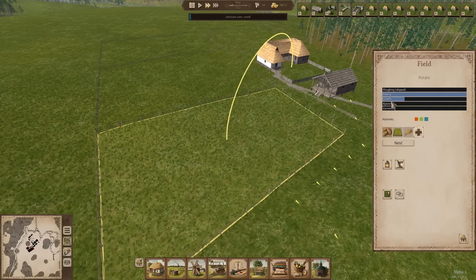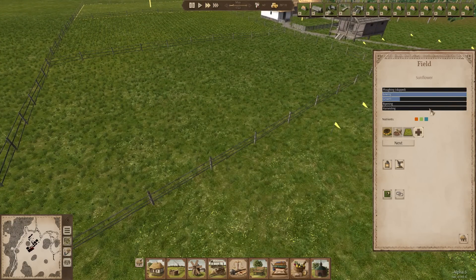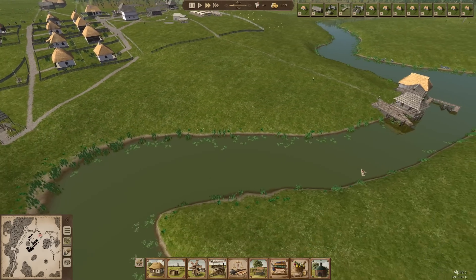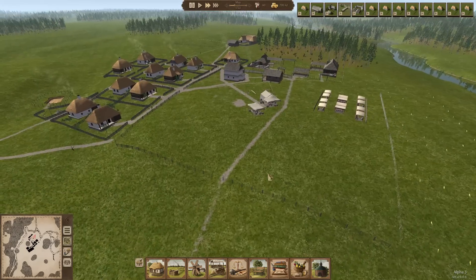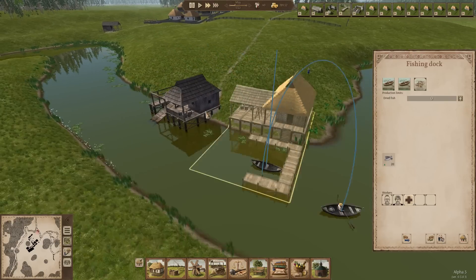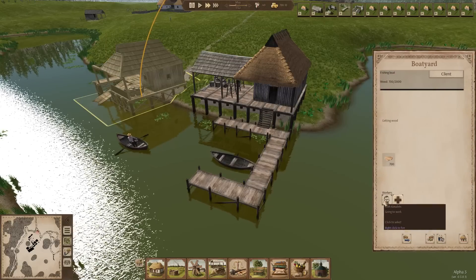Let's see how we're doing with these fields - this has been sowed and it's growing, this has been sowed and it's growing, this has been sowed and it is growing. We're in May. Once it's grown and ripened, how long is it going to take to harvest all of this? That could be quite brutal - we'll see how much of it we get done. We've sold 20 fish, we've got 10 fish in stock and we're up to 26 people now - 13 men and 13 women. We've got two boats built.